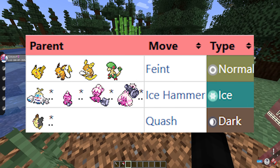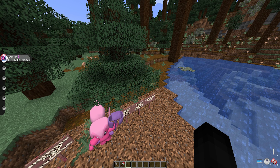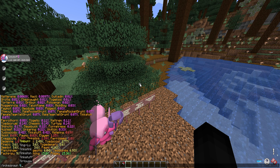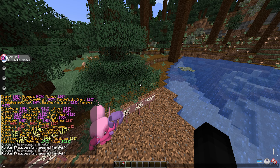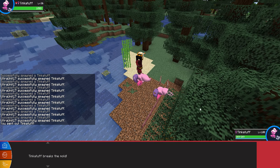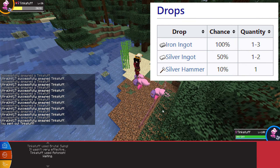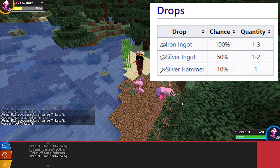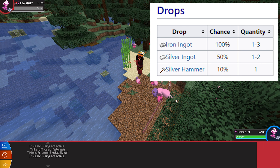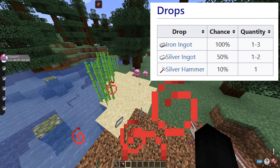That all being said, let's go over the drops. Let me spawn in some Tinkatuffs and we can go over the drops. If you defeat a Tinkatuff in battle, it has a 100% chance of dropping one to three Iron Ingots, a 50% chance of dropping one to two Silver Ingots, and a 10% chance of dropping one Silver Hammer.